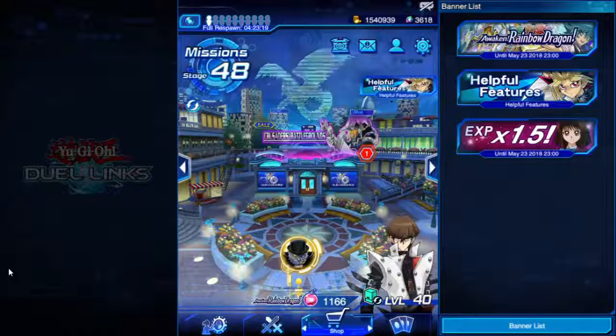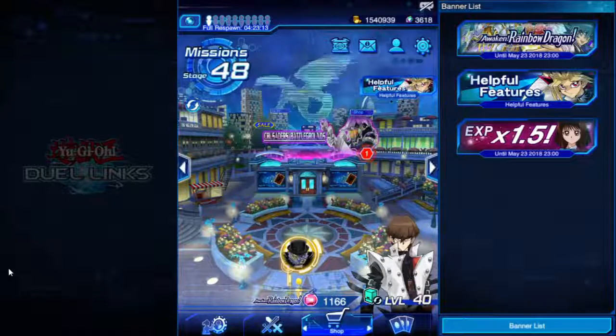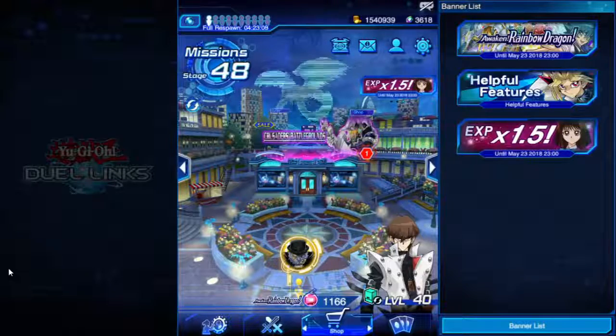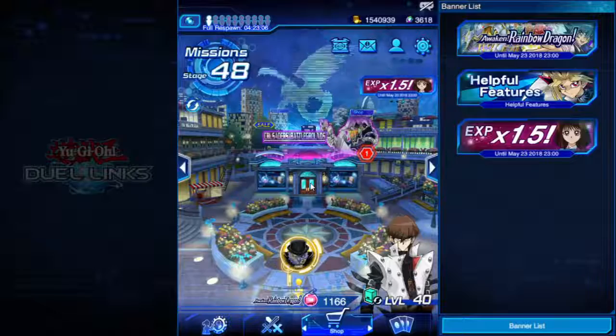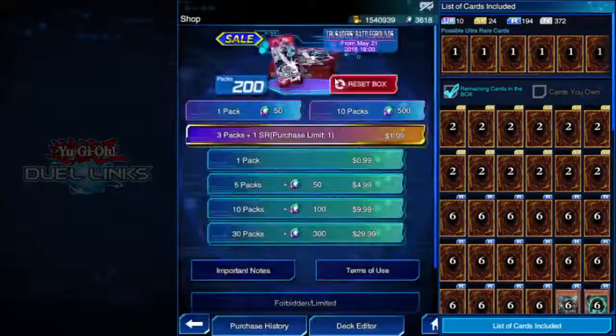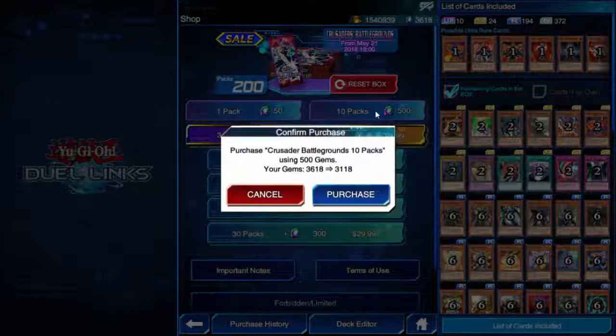From what I understand, it's mostly warrior monsters and warrior support. I did run into a few new cards on the ladder and it looks like there's specifically some stuff for the Six Samurais and Bujins. I don't know too much about this box — I haven't taken a single look at it besides the little animated trailer. We're just going to go right in and start opening packs. I'm going to spend at least 3,500 gems, that should get us about 70 packs. Let's see what we can get out of it.